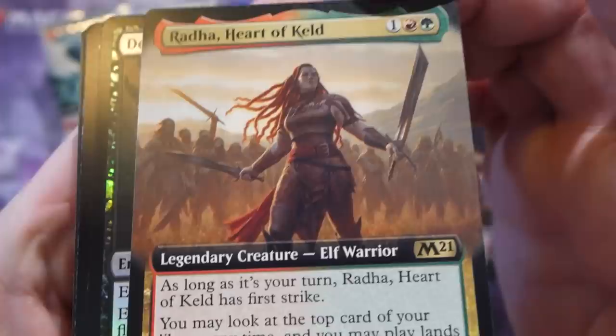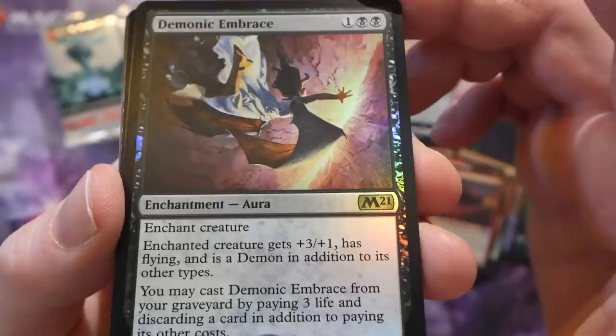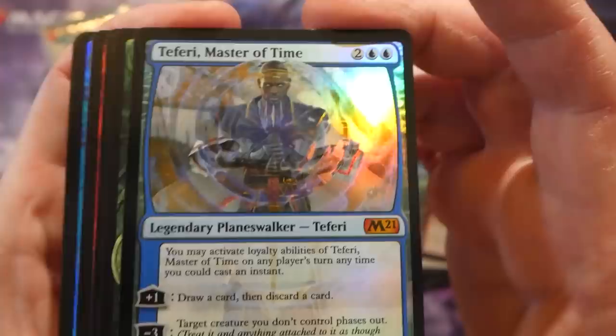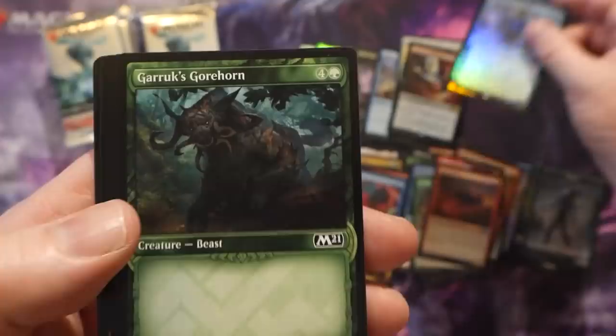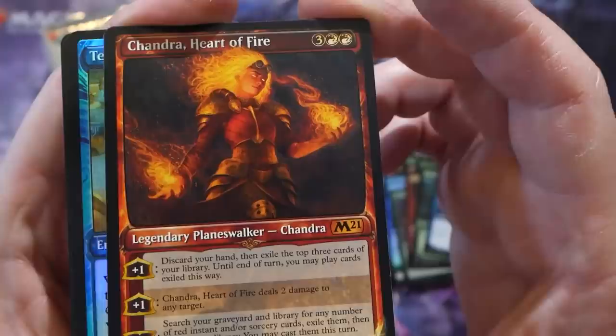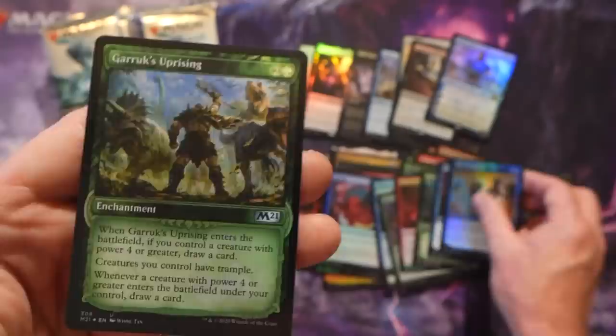Radha, Heart of Keld borderless - really good, I had her on the weekend. Demonic Embrace, I actually really like that too. Then a Teferi, Master of Time foil - it's not one of the crazy altered or borderless versions but still a really nice hit. It's been an amazing box. A Chandra Heart of Fire with alt border - she's pretty awesome. Teferi's Tutelage foil and Garruk's Uprising.